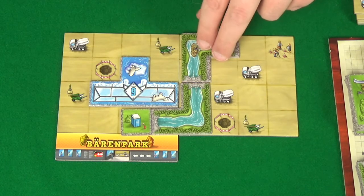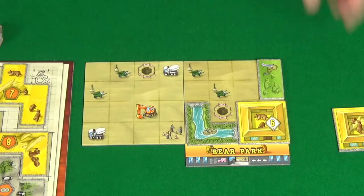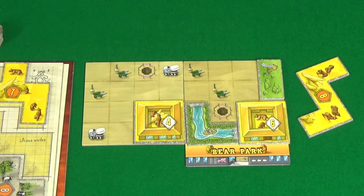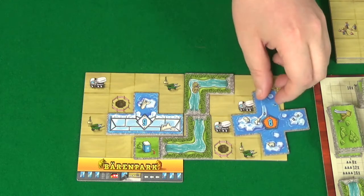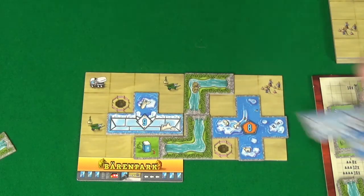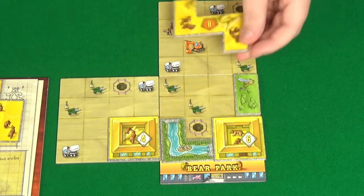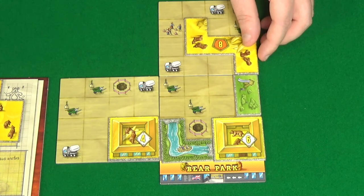Rogue's going to carry on her river, covering up an orange digger. She's going to take this eight-point polar bear tile. I'm then going to go here, getting a construction tile and a digger tile. I know the digger tile I want is the eight-point Koda tile, so I'll take that park tile — I think I'm going to go for this one, placing it there. Rogue will place her tile there, giving her two white cement trucks and one wheelbarrow. She'll take a river, then a four-point polar bear and a six-point koala bear tile. And I've only got the one tile that I have a choice to place.